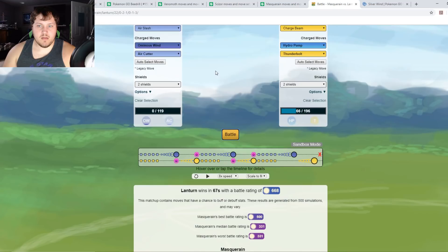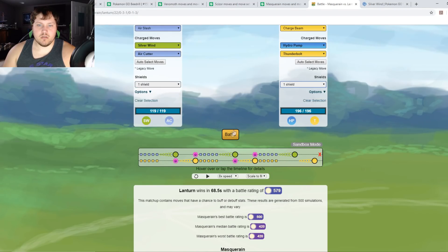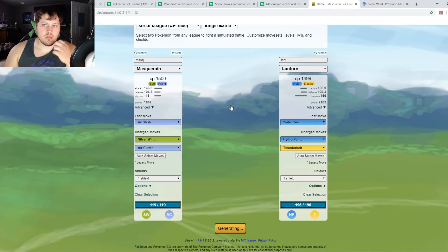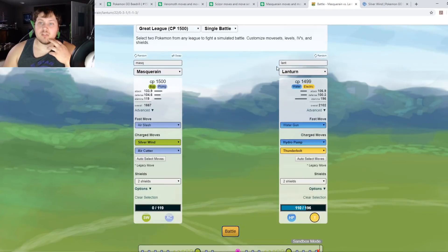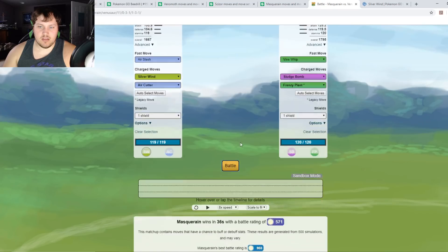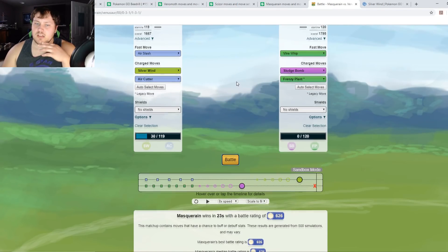Masquerain versus Lanturn — running Silverwind: with two shields it doesn't go well. With one shield Masquerain can't take it, and with no shields it's also a loss. Switching to Water Gun version: even worse. So Masquerain is not good against Lanturn. Against Venusaur: Air Slash just does too much damage — Masquerain beats Venusaur across all shield scenarios.